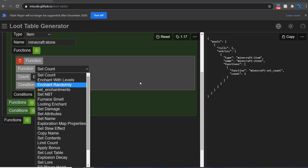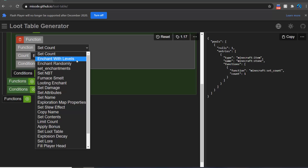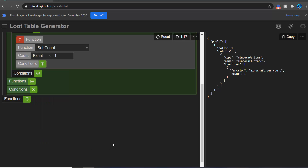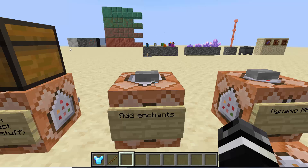What you can currently do with item modifiers includes: set the count, enchant with levels, enchant randomly, set enchantments, set NBT, and a lot more cool stuff. But you may be wondering how we get dynamic elements in here, since most loot table functions set specific values.